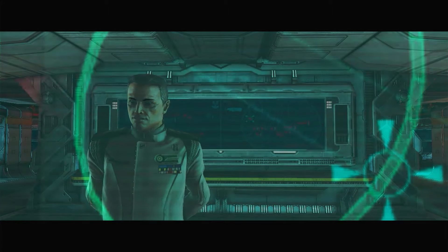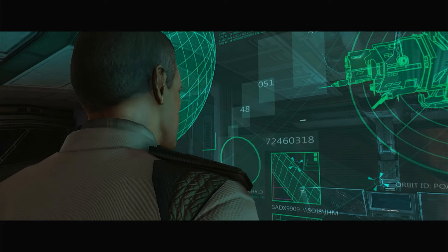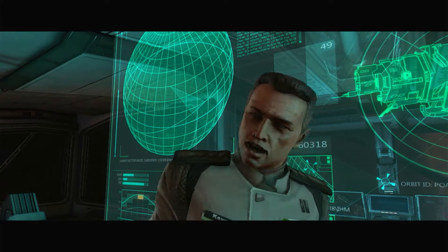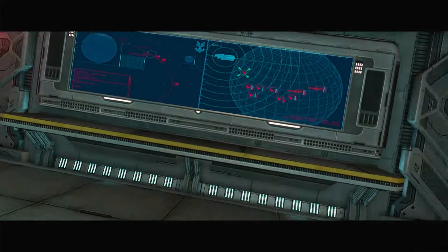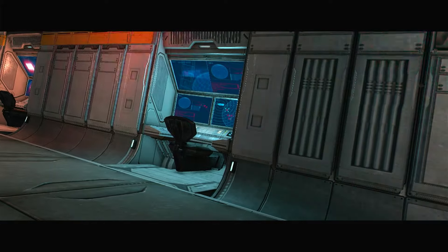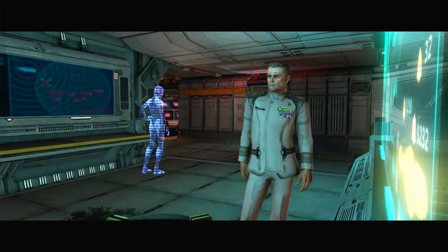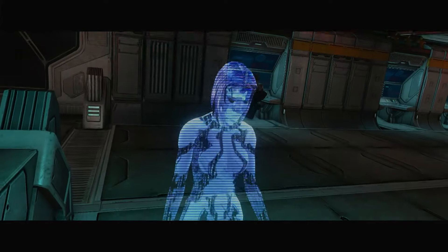Make it three capital ships per group. And in about 90 seconds they'll be all over us. Well, that's it then. Bring the ship back up to Combat Alert Alpha. I want everyone at their stations. Everyone. And let's give our old friends a warm welcome. I've already begun.